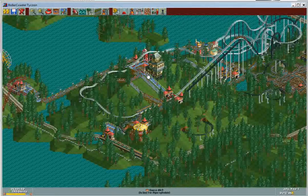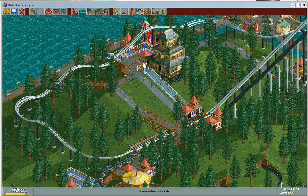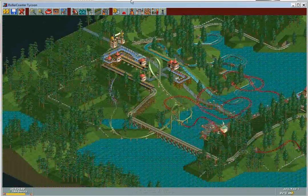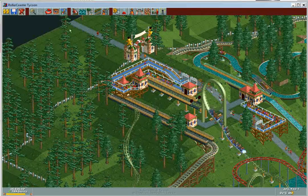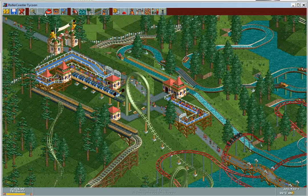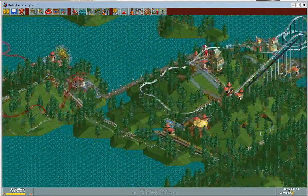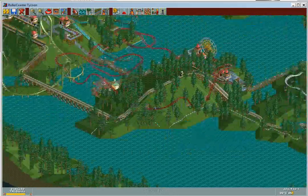There's a huge point in building something like a scrambled eggs in a corner of the park where there's only a miniature railroad, or building a haunted house right by Agoraphobia — because if guests don't want to ride Agoraphobia because it's too intense, chances are they'll ride a haunted house. I built scrambled eggs, haunted house, ferris wheel, two food courts, a pirate ship, and this roller coaster right here.